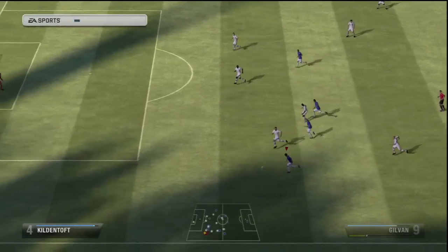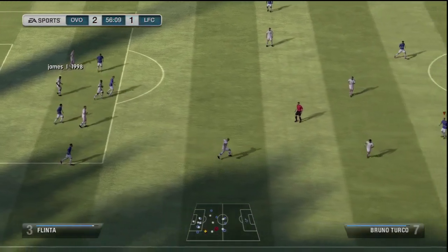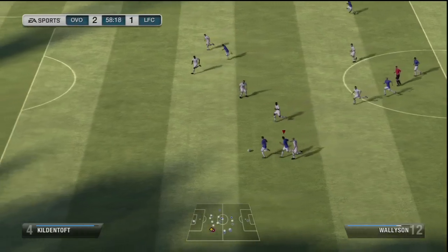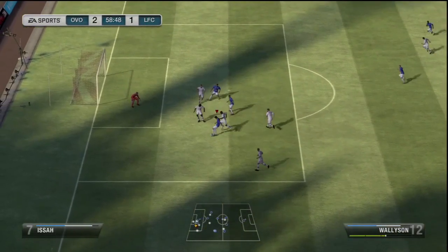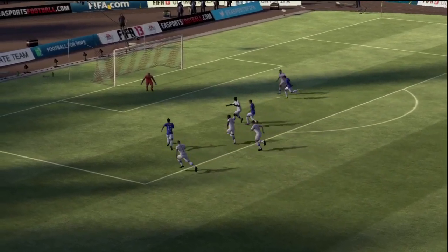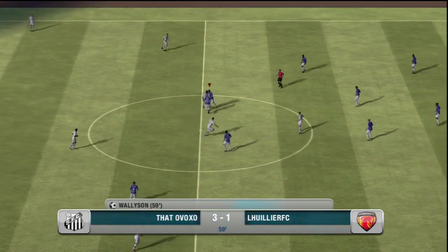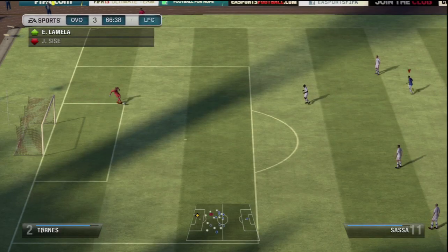We come back and pull one back very quickly on this next attack. Gilvan with a couple step overs — that through ball was actually supposed to go to Gilvan, but Wallison takes over and takes matters into his own hands. As I said earlier, his low rated silver keeper was going to be no match for Wallison. All I need to do is get a nice well-placed, hard shot anywhere on target to the sides and his keeper was going to have no chance at stopping it.